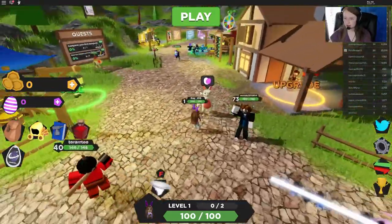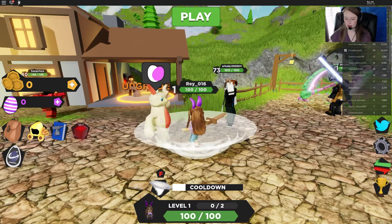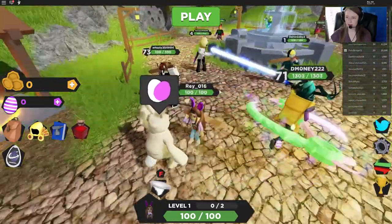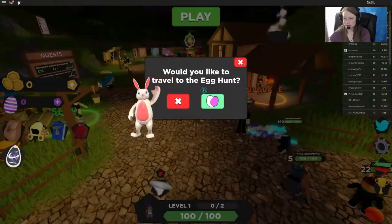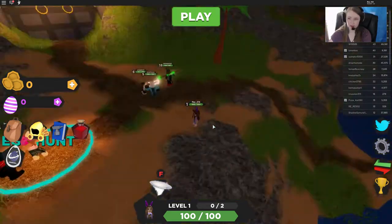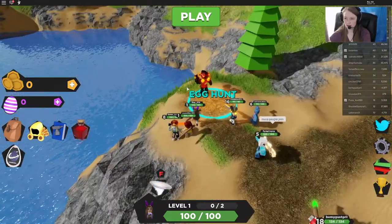He's waving at us. Hey bunny. Oh, click on the eggs above his head. Lauren, come over here to where I am. Alright so this bunny — we're gonna click the eggs above his head and it's going to teleport us to the egg hunt. So we're gonna run over here. Come on up here and we're gonna go into where it says egg hunt. So we're gonna run in here to this blue circle.